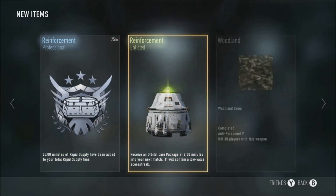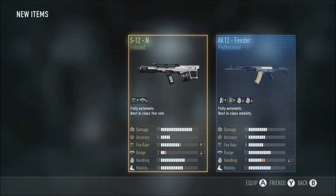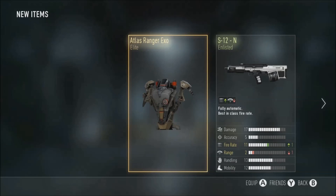I just want to open this supply drop and see what I got. Rapid Supply, Reinforcement, Enlisted - oh my god, my luck lately, like for the past five supply drops I've had a single elite gun and just these shitty reinforcements. Another advanced supply drop - I better get something good. The S12 and the AK12 Feeder and the Atlas Ranger XO again - this is why Atlas advanced supply drops are bad for me. Normal supply drops have better luck than this, I've had this like ten times.